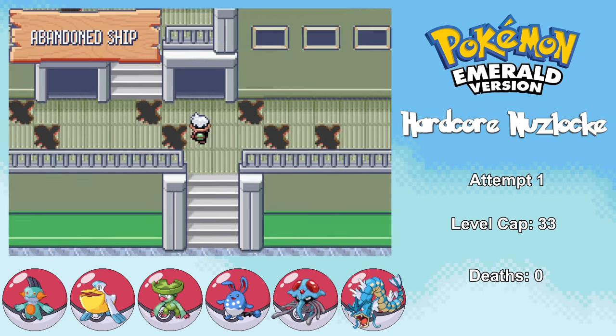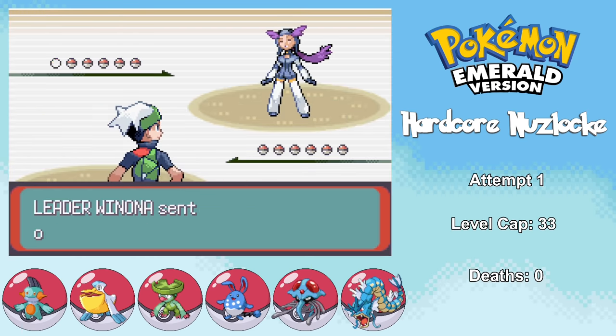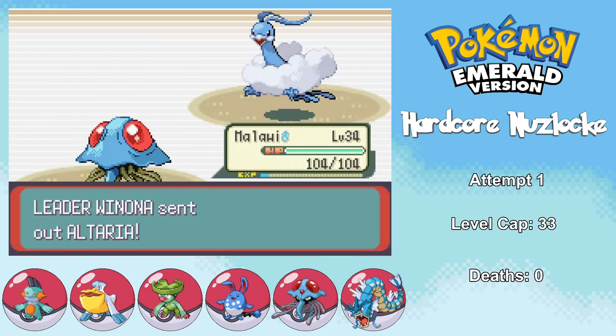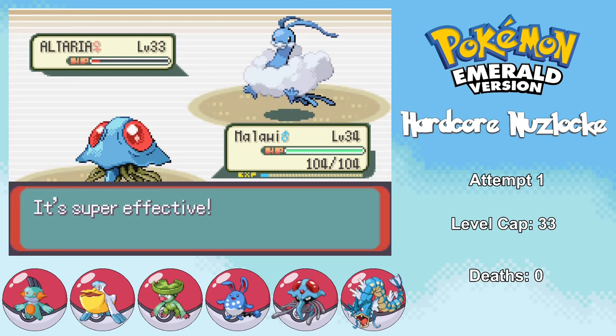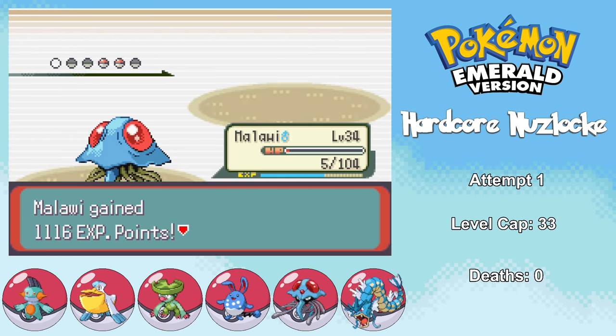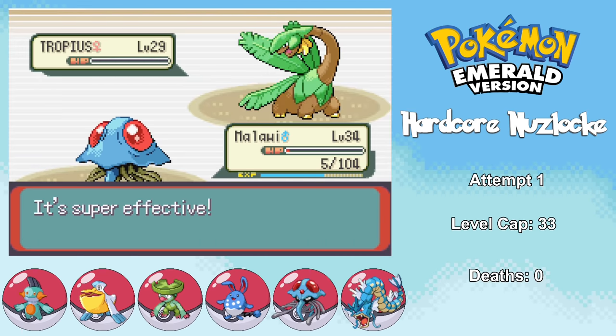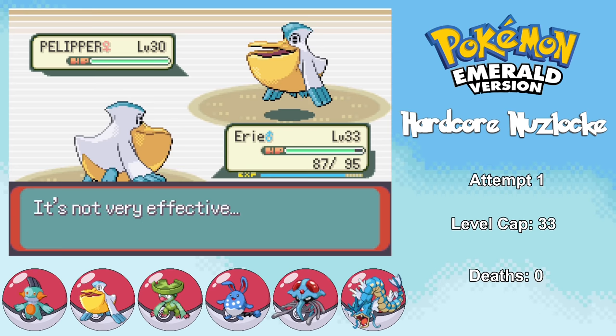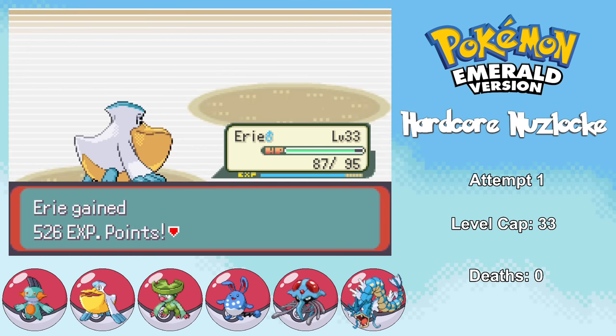It's almost time to face Winona, so I go to the abandoned ship to pick up the TM for Ice Beam and teach it to my fastest Pokemon, Tentacruel. After taking out Swablu, we face Winona's ace Pokemon Altaria — I thought it was going to go down to a four-times super effective Ice Beam, but it actually lives and hits me with a super effective Earthquake. Fortunately it's unboosted and not STAB, so it doesn't take me out, and I finish Altaria with another Ice Beam. Skarmory hits me with a crit Aerial Ace down to five HP, Tropius gets annihilated by Ice Beam, and finally her Pelipper goes down to my own Pelipper's Shockwave in one hit. That's the sixth gym badge.